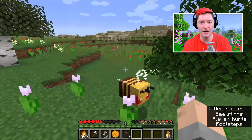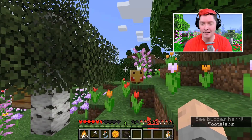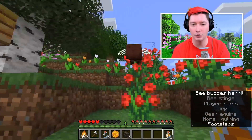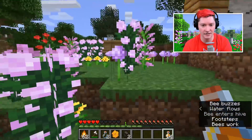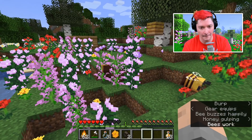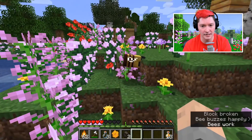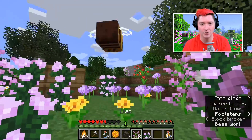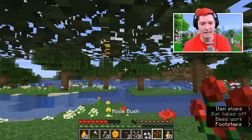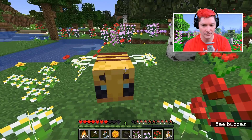Once a bee attacks you, it does this barrel roll and then loses its stinger - you can see it's no longer on the back of the bee. Then it will die, just like in real life where they kamikaze themselves. It takes between 50 to 60 seconds for the bees to die - they'll hit the ground and puff into a little smoke. They don't drop anything: no honey, no nectar, no experience orbs.